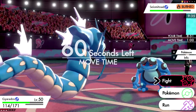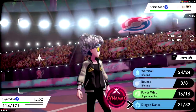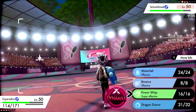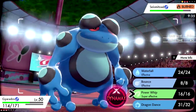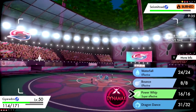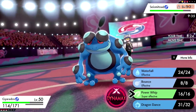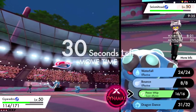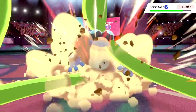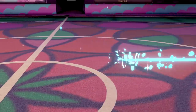My trick shenanigans are working. I could set up another Dragon Dance or just click Power Whip — this probably means they brought Ditto. I'll just click Power Whip here. We hit it and knock out the Seismitoad. We get the Moxie boost — one down. Now we'll see if they brought Ditto.